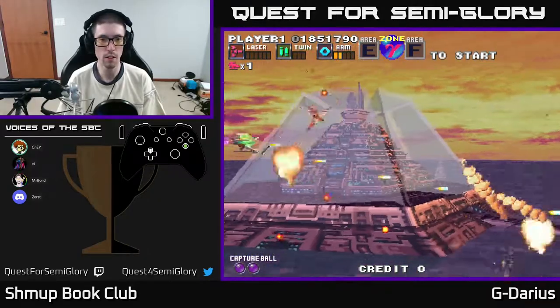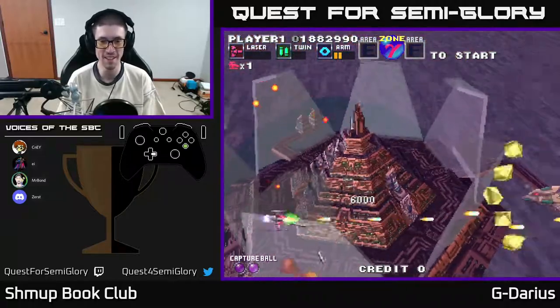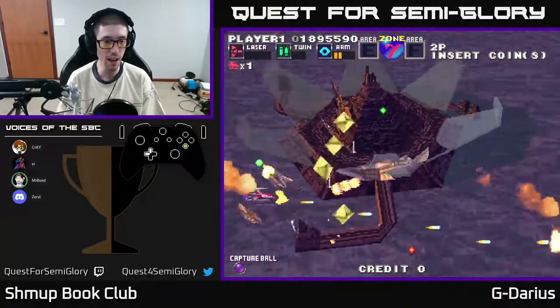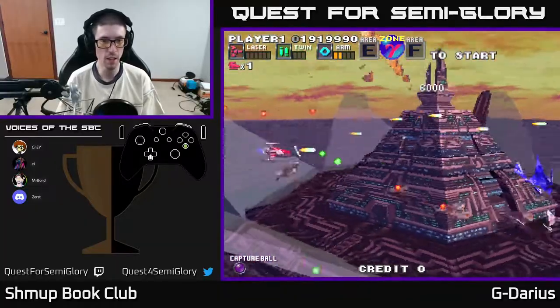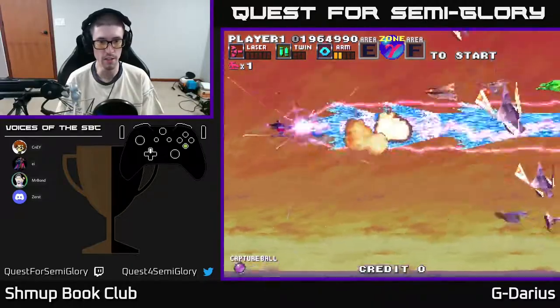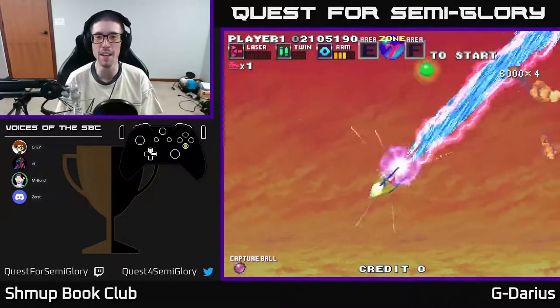Wait, they come on that side first? No they don't — since when do those ships come on that side first? Since now. Can I get that? Alright let's get you one of those. Please die, thank you. Give me that shield, thank you. That's why Gamma sucks — the angle.